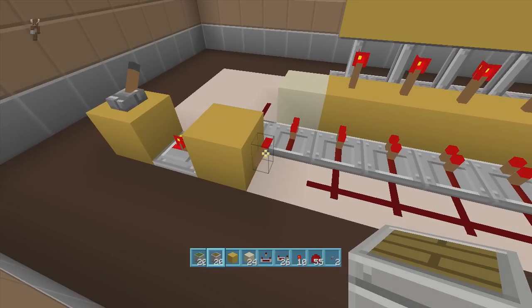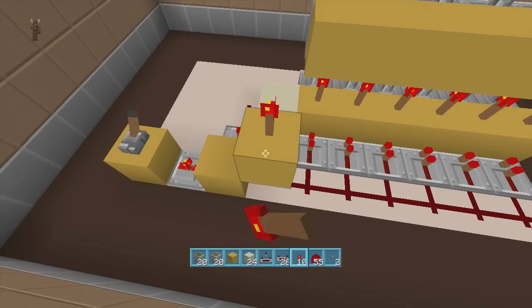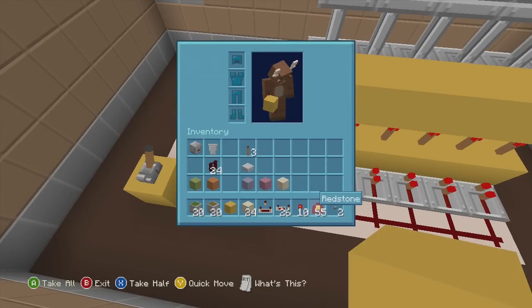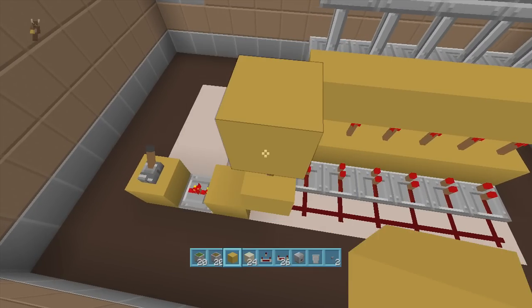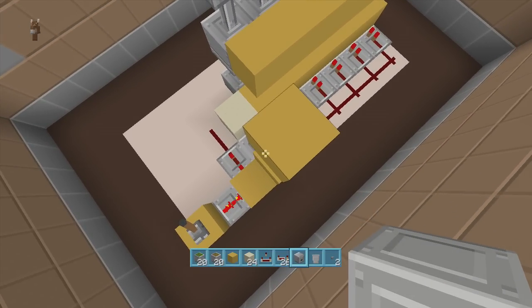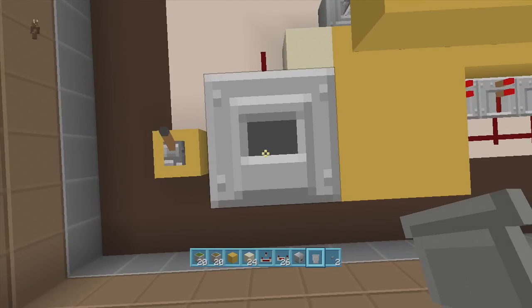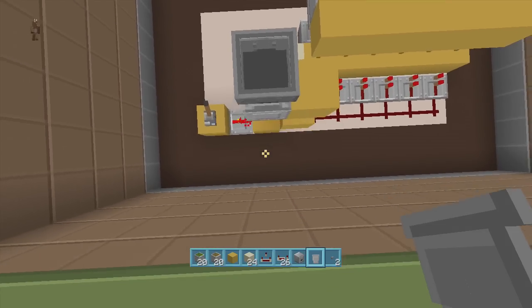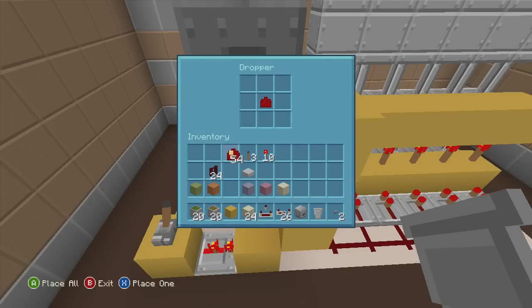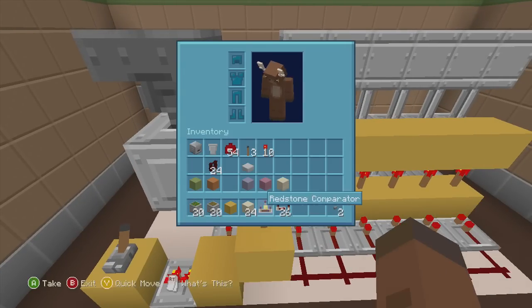Come back to this torch — it should be off right now. Put a block right above it, put a torch above the block, then a block above the torch. Now take out your hopper and dropper. Right next to this block on the left-hand side, put a dropper facing upwards, then put a hopper going right into the top of it. Go inside your dropper and put one item in there — it doesn't really matter, I'll just put a piece of redstone dust. Just one item in there.